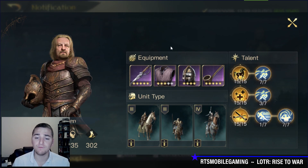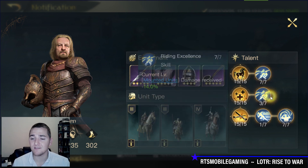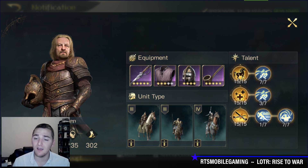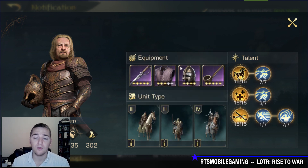Let's take a look at Theoden's build first. He has some very solid 4-5 star Purple Gear. Build-wise, he is running a pretty typical build where he focuses on Chaotic Retreat and he's getting Riding Excellence versus maxing out Mountain Combat. I see that very often. It probably worked to his benefit in this actual fight — he reduced the damage that my Lurtz dealt to him by 14%.